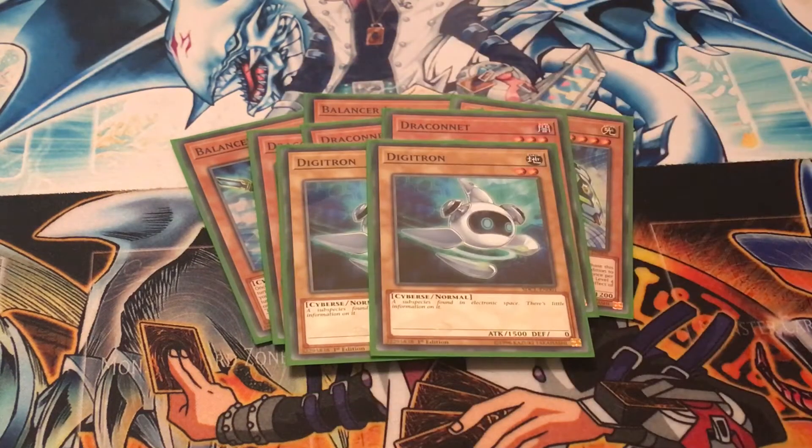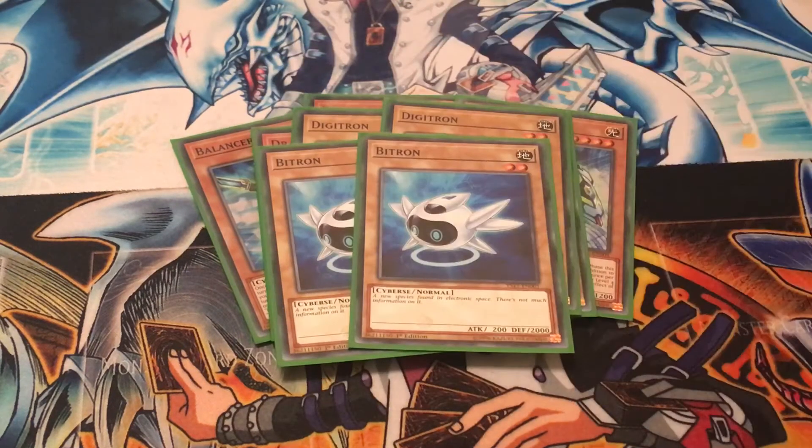Then you'll play two copies of Digitron, which came in the structure deck. It's a normal level 2 monster with 1500 attack. And then you get his little sibling, Bitron, with 200 attack and 2000 defense — also a level 2 normal monster.